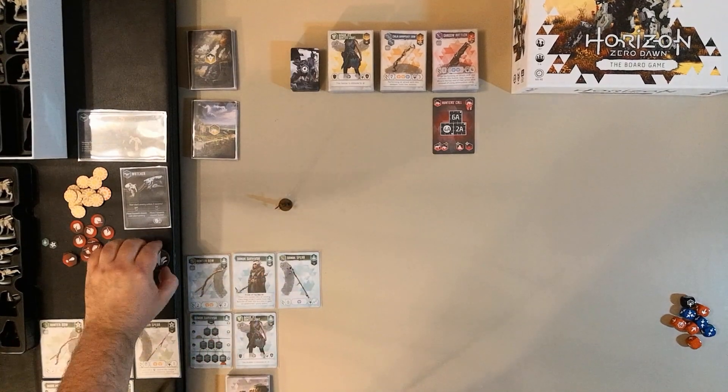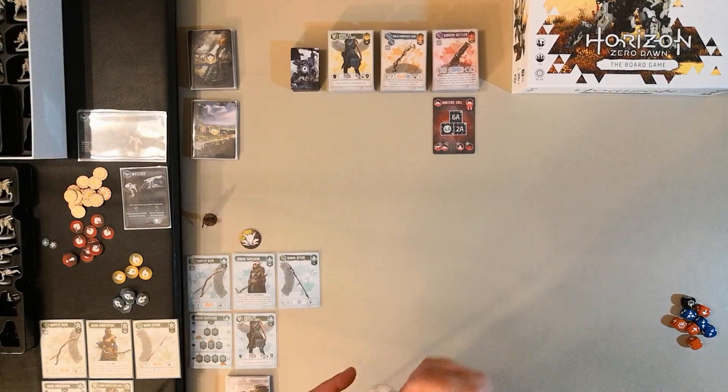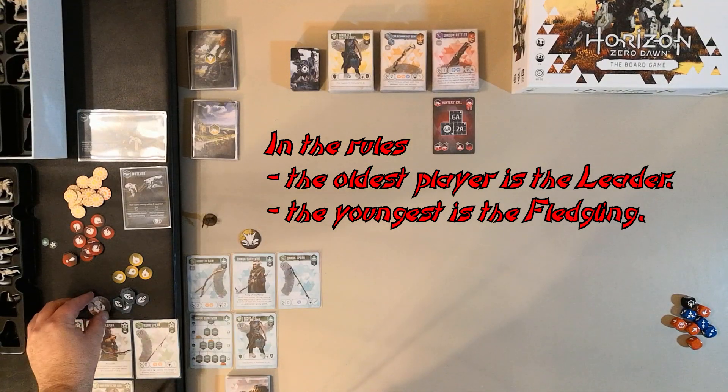I've decided to award the leader token to the Banuk and the fledgling token to the Nora — I randomly decided this earlier, so that's how they'll be set up.